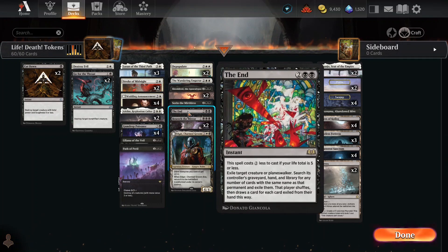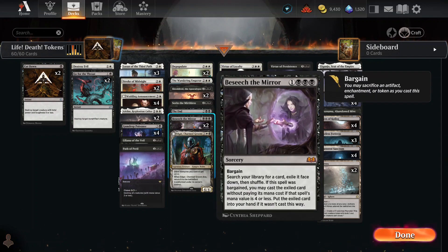The End is an incredible card. Exile Target Creature or Planeswalker, search the Graveyard, Hand, and Library, and you get rid of everything with the same name — exile those as well. For 4 mana, you don't get to play that card anymore. In this case, you get to go look for any card. Exile Face Down and Shuffle. If the spell was a bargain, you may cast the exiled spell without paying its mana cost; otherwise, you put it into your hand. So if you can kill something — a creature, artifact, enchantment, or token — you can go get anything with mana value 4 or less and put it right onto the battlefield. Still, for 4, that is an excellent tutor card.